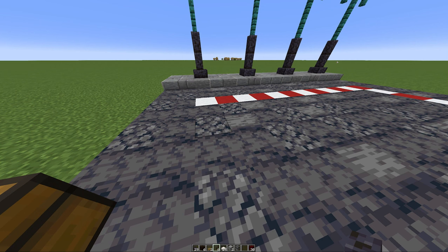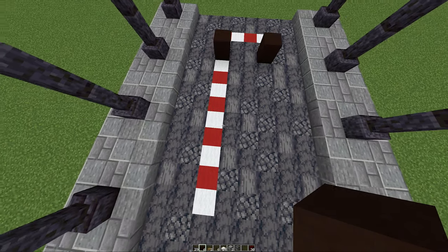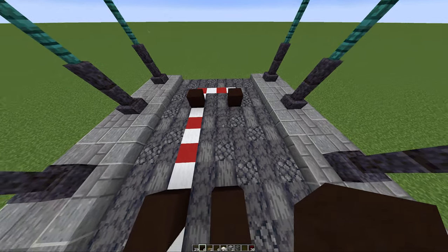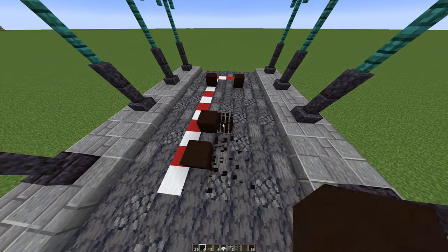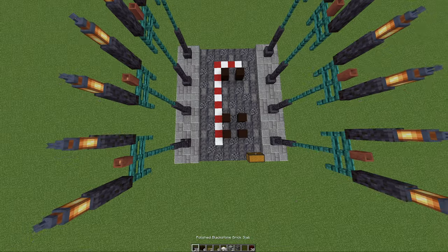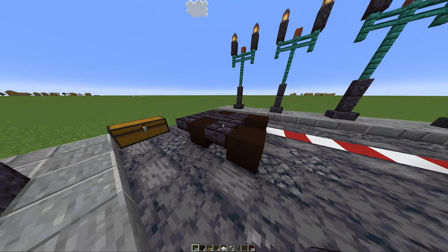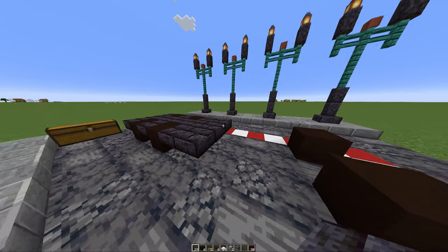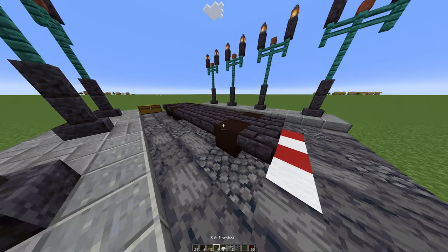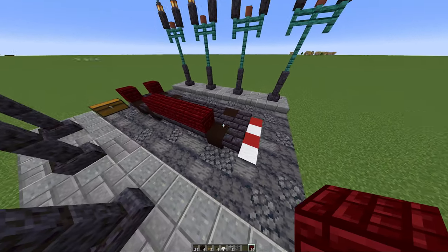We're going to grab the black terracotta and place that here. Then we're going to go back and place it like so. Then you're going to go in and fill this platform in with your blackstone slabs. This should be the base of our fire truck.